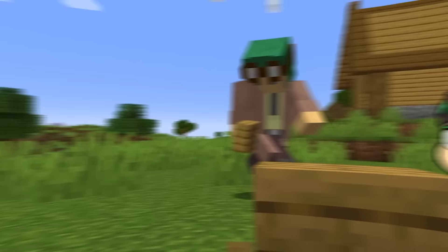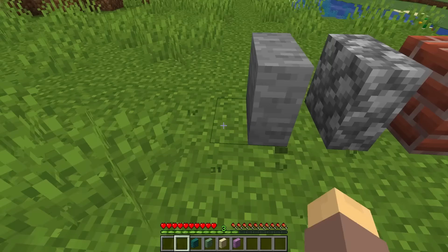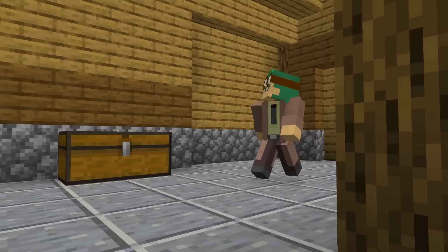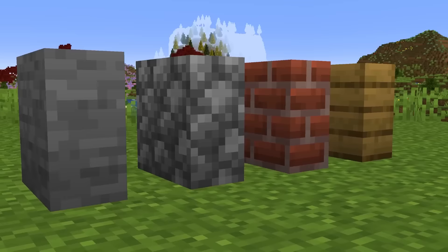One of the most requested features from update to update is vertical slabs. The building possibilities are endless with the addition of these. Just look at how amazing my slab house is — there's so much space! Not to mention, this would really cut down on building costs. And aesthetically, these look amazing and can spice up any build.